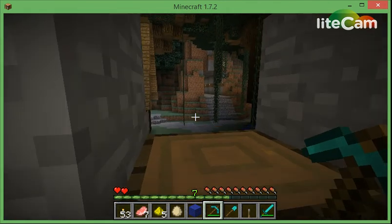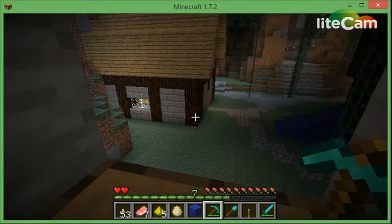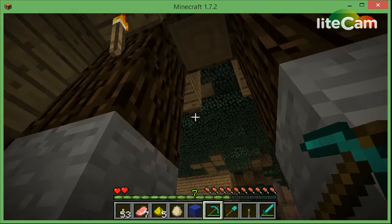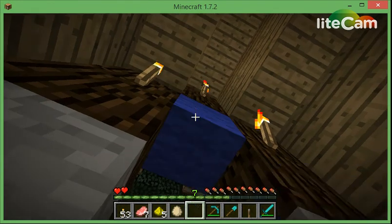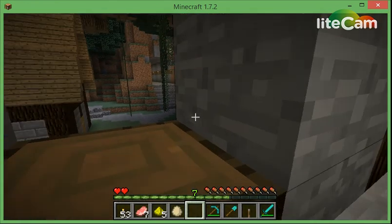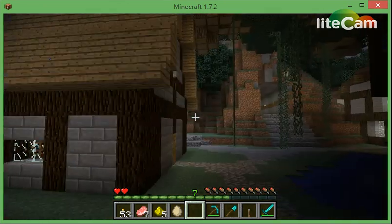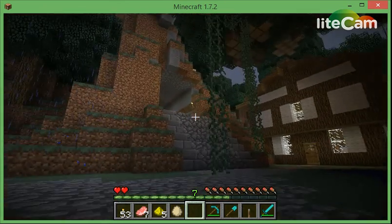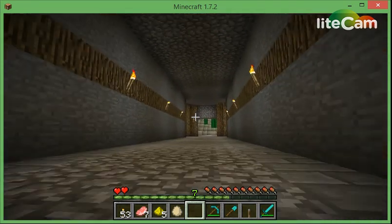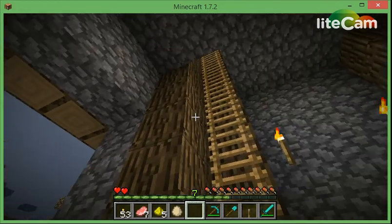These are 1.7.2. I know I can update but I just don't really want to. To show you — I'm only in a one-block space — and glide! Bats can fly, blazes can fly but they're harmed by water and snow. Basically, there's just a bunch of different things like that in here.